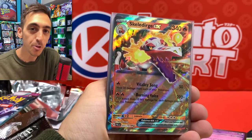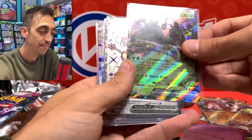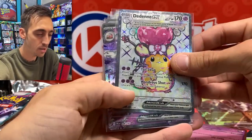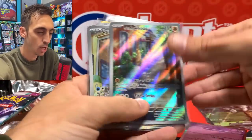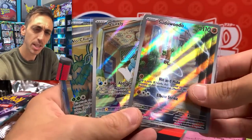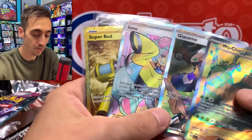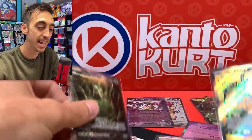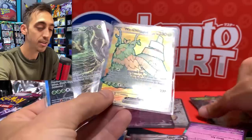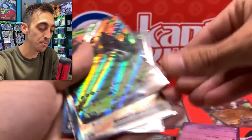From this booster box it looks like we got five EXs, one full art EX, one special terrestrialized EX, two illustration rares — which I think is kind of weird — two trainer full arts, the gold super rod, and the alternate art Wo Chien EX. And how crazy is that — we pulled the alt art, the full art, and the EX all in the same box. I'm excited to open more of this set. I've got to pull this entire set and finish this binder.